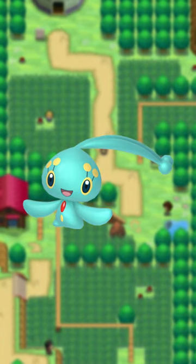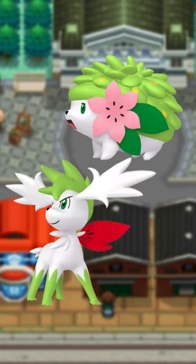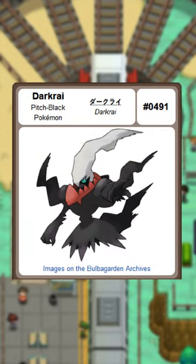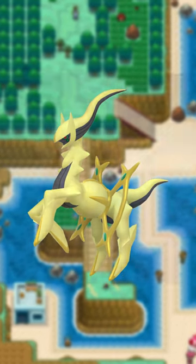Manaphy's shiny form is a bit underwhelming, while Phione in general is a bit underwhelming. The green parts on Shaymin become a really nice mint color. Darkrai is classified as the pitch black Pokémon, but that would make its shiny form the purple Pokémon. Arceus gets a gold color, which is pretty fitting for Arceus.